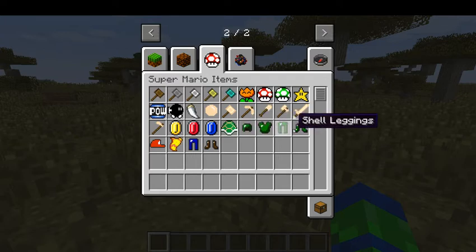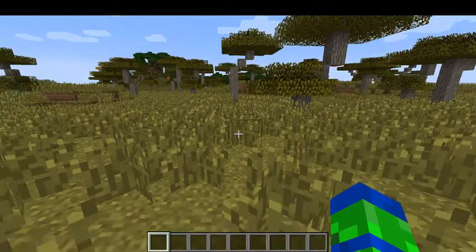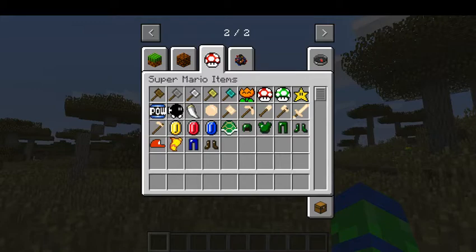There's Shell Armor - it's cool. Mario's cap, Mario's cape, Mario's jumpsuit, Mario's boots. You can wear all these to be Mario!